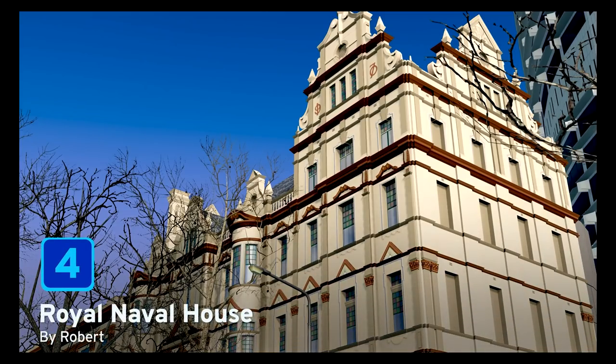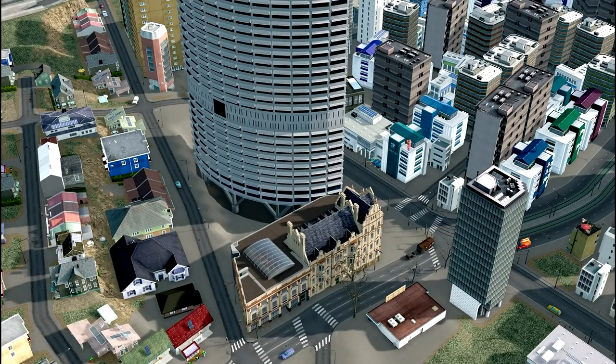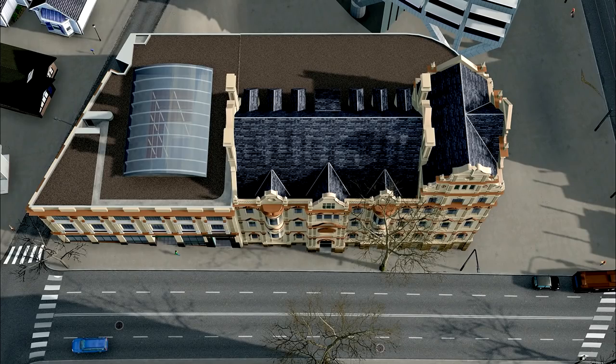At number four we have the Royal Naval House by Robert. This three by four unique building is one of three listed heritage buildings on the southern side of the Grosvenor Place Tower found in Sydney, Australia. This is a standalone recreation of the Royal Naval House and has no other special requirements other than a road to place it against. Also available is the Royal Hall Asset, another beautifully designed building that would just look amazing next to this Royal Naval House.